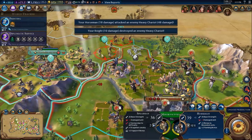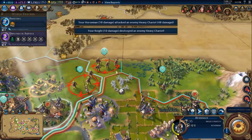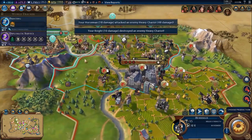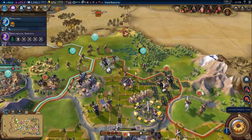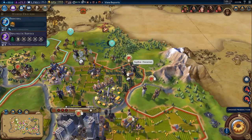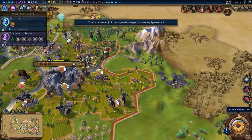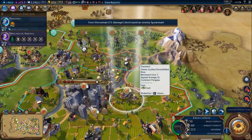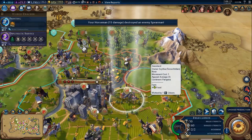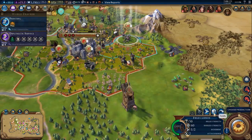Do I want to run into the spearmen? Not particularly. These guys do have an attack range of two. Can I bring them up anywhere? I think we're kind of good to go.